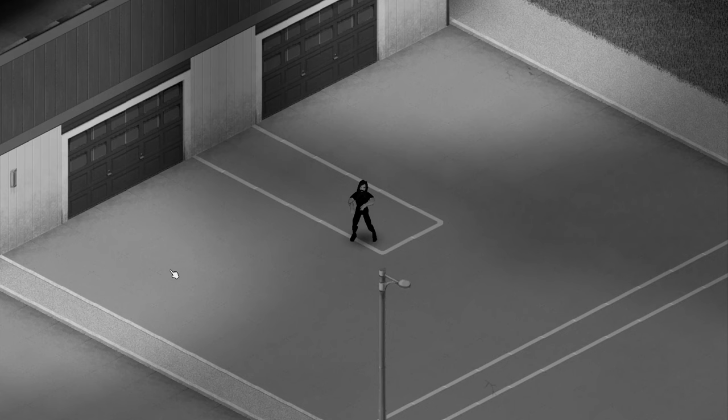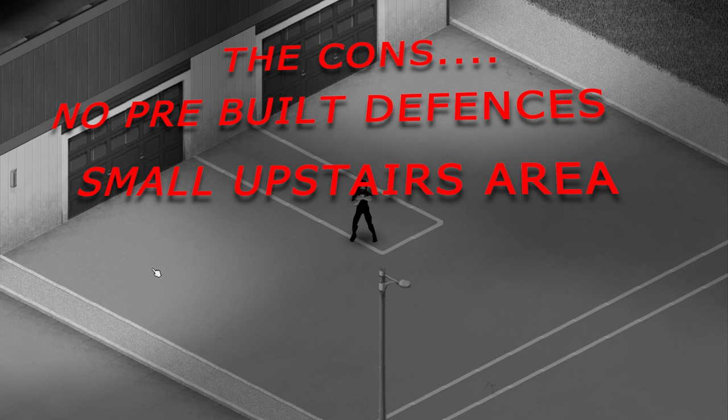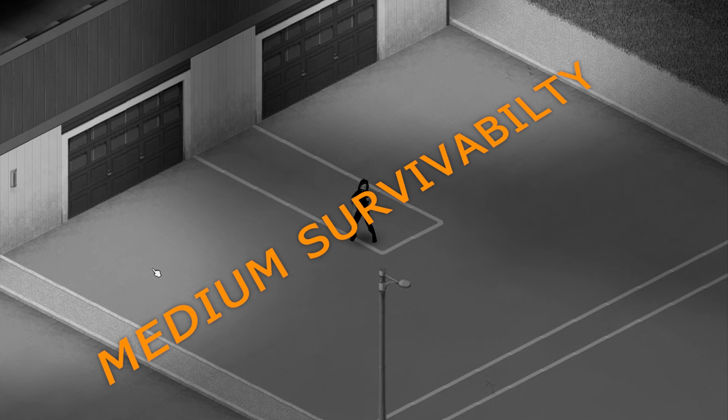Now the cons: unlike the previous locations there are no pre-built defenses here, so you will have to build the exterior walls from scratch. This location does have an upstairs, but it's a very small upstairs area, so if you needed to retreat up there there isn't very much room. Also, the roads outside might be blocked — there is a high chance that wrecked vehicles will spawn on the road outside, but like the last location this is easily solved by towing the vehicles out of the way. So I'll give this a medium survivability rating, as this one will require some work to make it great.